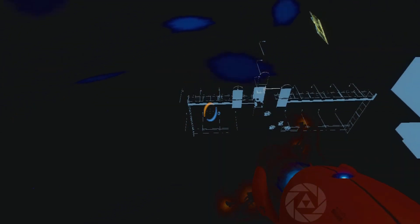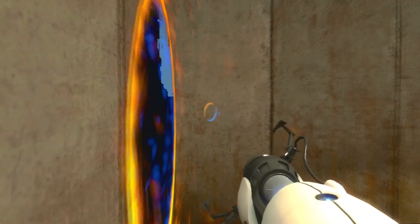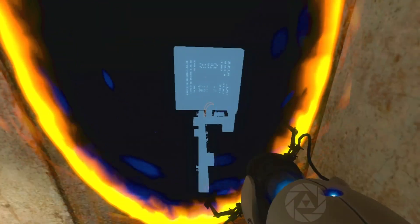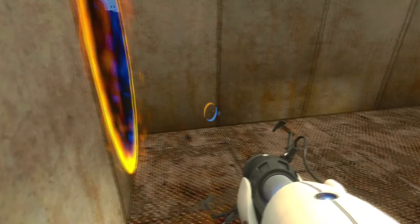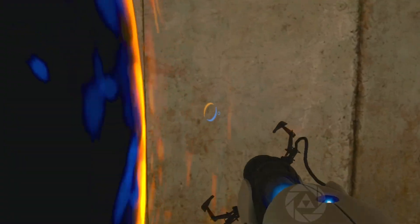That's where we want to be, so we'll shoot another blue portal up there and get out. Now this is the tricky part — you've got to go right up against the wall. And stick — you can see there's the cake room there, so that's how you know you've got it right.